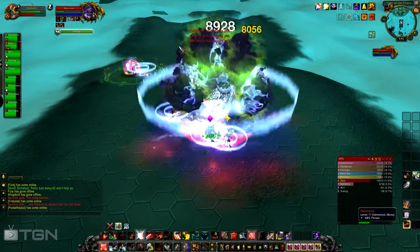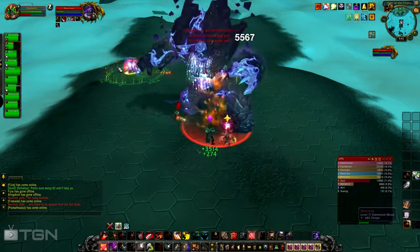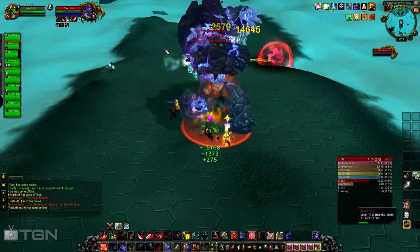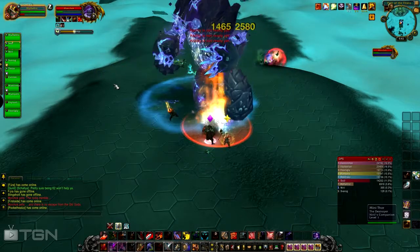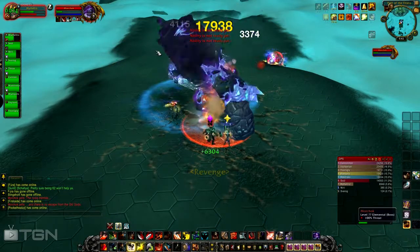The last ability is Furious — at 20% health he basically berserk, increasing attack speed by 30% and damage dealt by 20%.